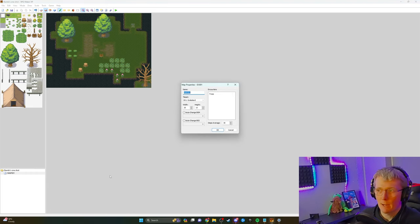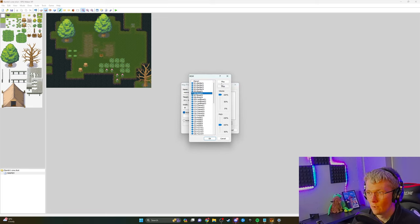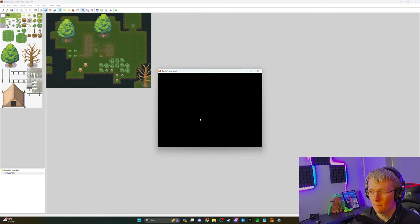We can also come down to map properties if we want to make it bigger. We can change the background music as well — maybe field number one, and I'll lower it down a bit. Then there's encounters — you can add encounters as well, so we'll add some ghosts in there and also a basilisk. So now when we go back into the game, we should be having some battles and we can level up. Let's have a look at the battle system.